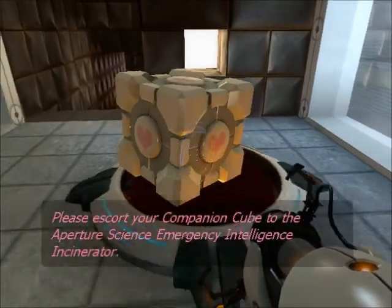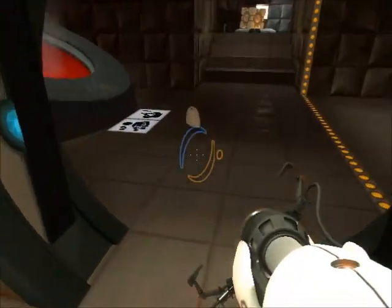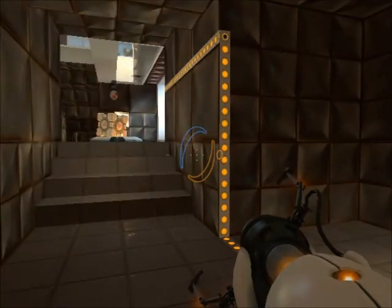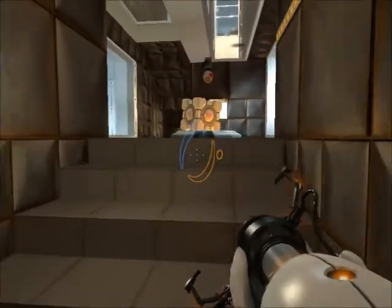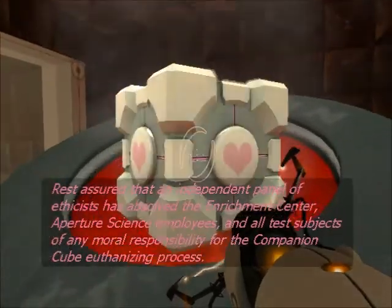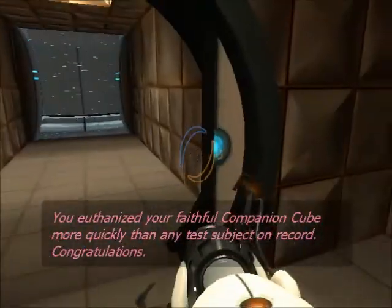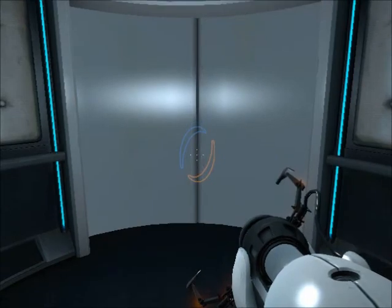However, it cannot accompany you for the rest of the test and unfortunately must be euthanized. But my companion cube! Please escort your companion cube to the Aperture Science Emergency Intelligence Incinerator. But I don't want to — he's my George. I'm going to use the radio instead. Here, you can have this radio; you don't need the companion cube. Did it work? No. Well, I guess we're going to have to get rid of him because it's the only way to continue — that's how games work. Aw. You euthanized your faithful companion cube more quickly than any test subject on record. Congratulations. Well, screw you. I liked the companion cube — it was cute.